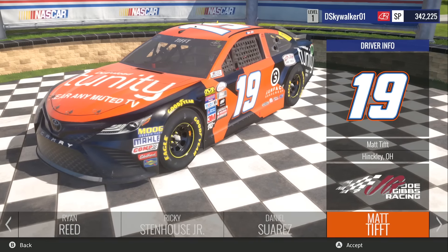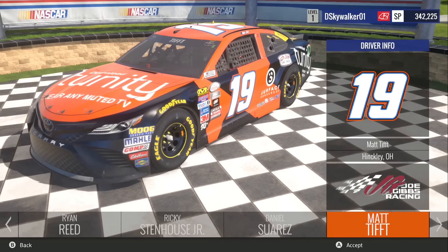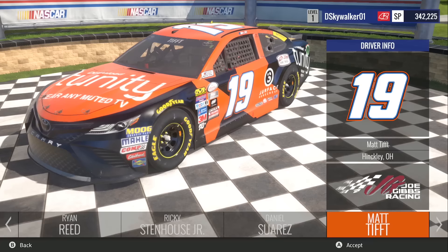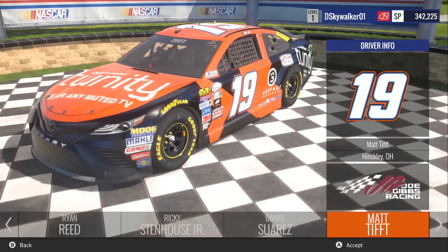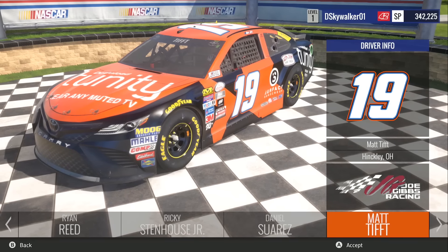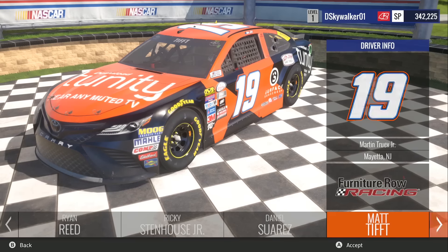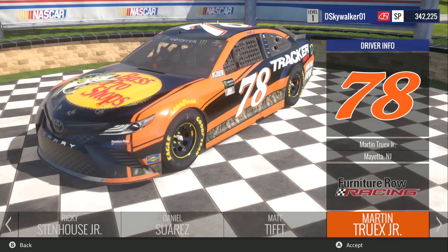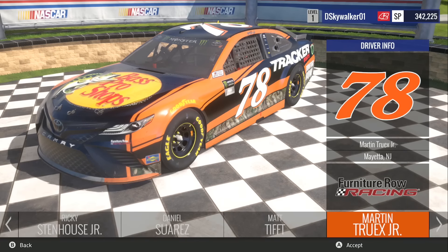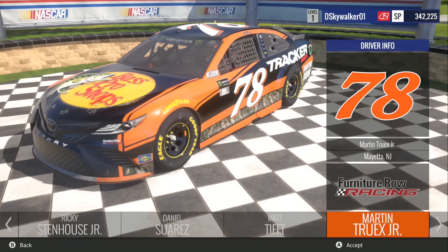We've got two 19 cars — they couldn't give Matt Tift a different number but they included him anyway, and I wish they'd given him something like 91 just to change it up. Then Martin Truex Jr. in the 78 Tracker Boats Bass Pro Shops car — actually spelled right here, unlike the Bandwagoner's Guide. When I do the quick race, I wonder if that car's going to finish second or not.